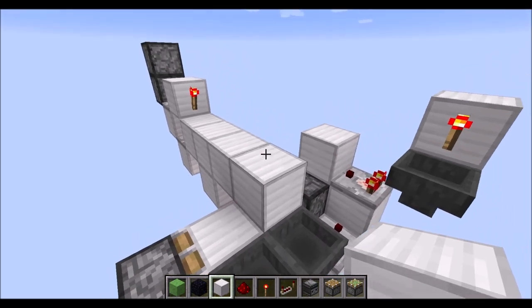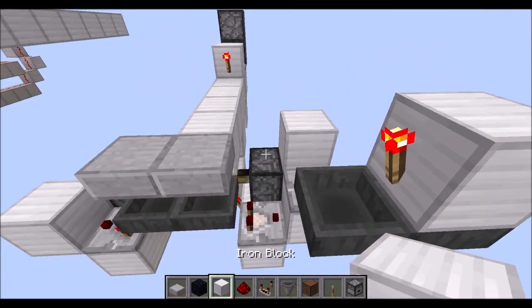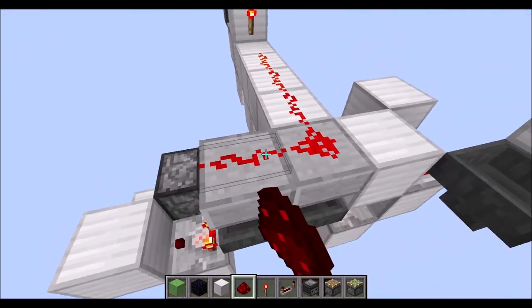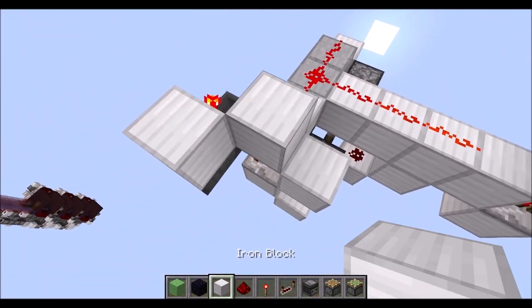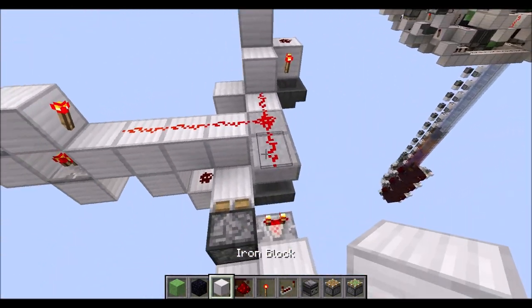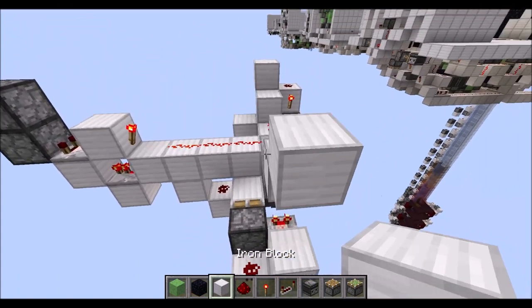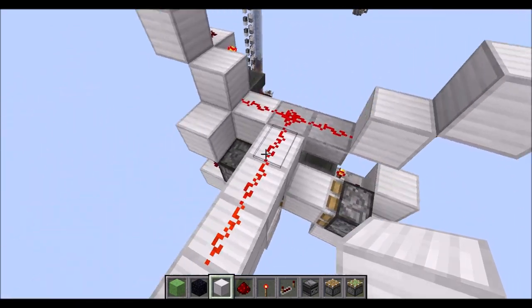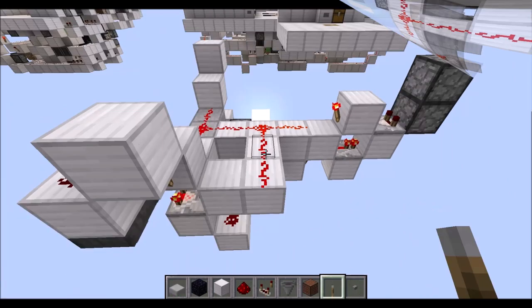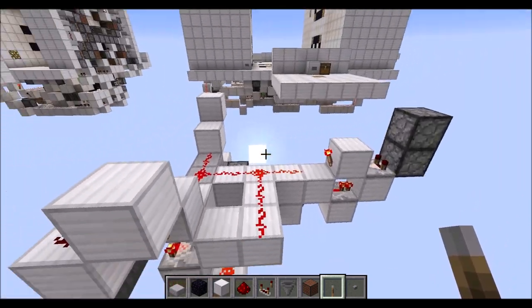First we need another three blocks there, followed by two upside-down slabs there, then another block on this side. Let's put down some redstone dust on top of these blocks. Then a block there with a torch on the side, block on top, and also on this side. Then another block here with a torch on this side and a block on top of that one. Then let's put another two blocks here and some redstone dust on top. Grab a lever and place it on the side of this block, then turn that on. This will deactivate the automatic reset.